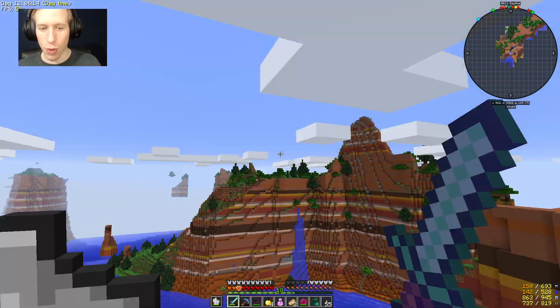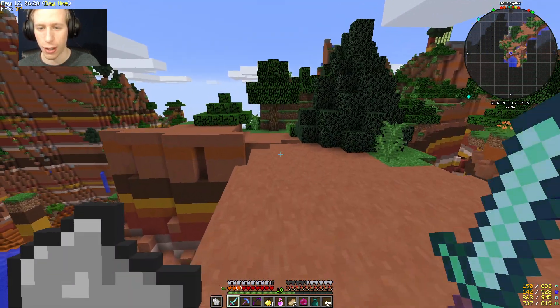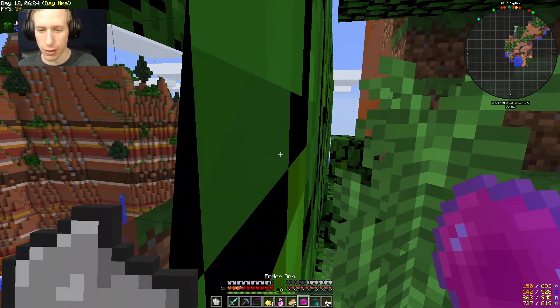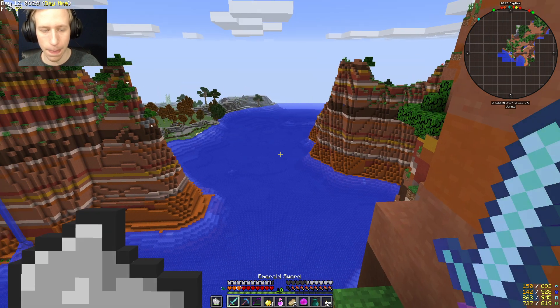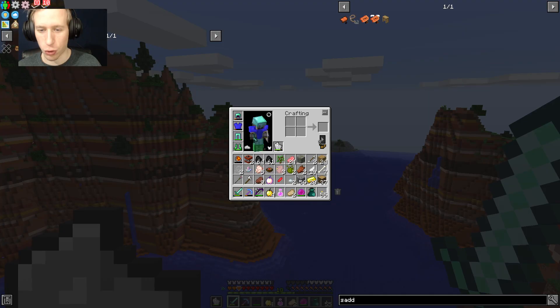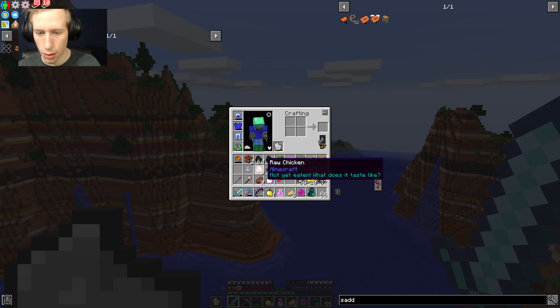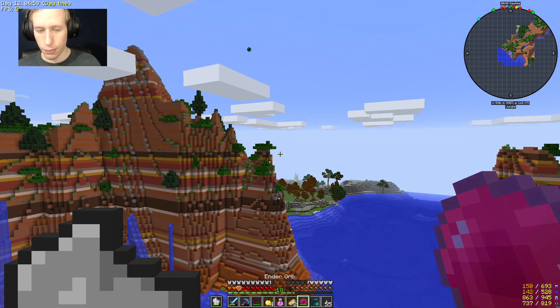All right, so we made it to the wizard tower. I don't think there's anything inside besides the wizard and the bookshelves. Survived for 12 days now. Let's get rid of some junk - grave dust, rotten flesh, get rid of that. I have two TNT now. Let's see if I can land this pearl in a decent spot.